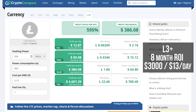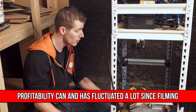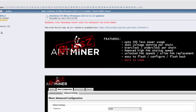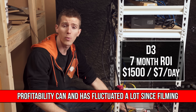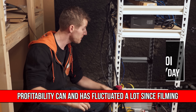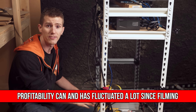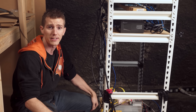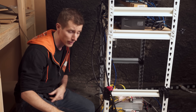The L3 Plus averaged about $13 a day after power, giving us around an eight-month ROI time — definitely worse than the S9. As for the D3, Jake found a custom firmware that allows it to draw 900 watts instead of the stock 1,200 watts at about the same hash rate. We've been earning an average of $7 a day after power, giving an ROI time of just over seven months — actually better than the L3 Plus since it costs less. However, I wouldn't recommend picking up a ton of D3s, since X11 miners are nowhere near as far into their development as Bitcoin and Litecoin ASICs, and are likely to see big efficiency improvements that will drive up the difficulty curve.